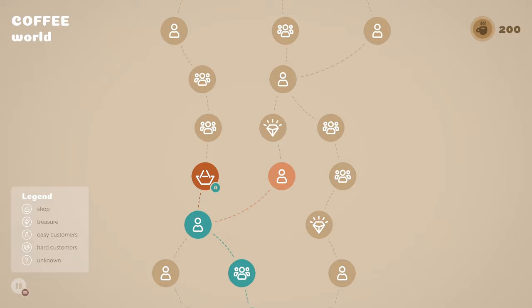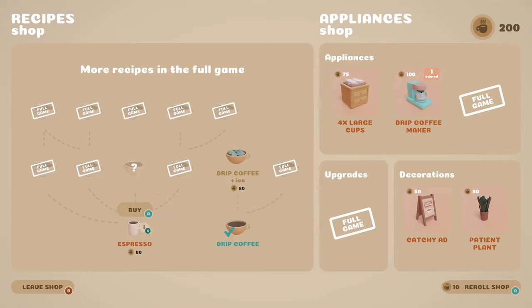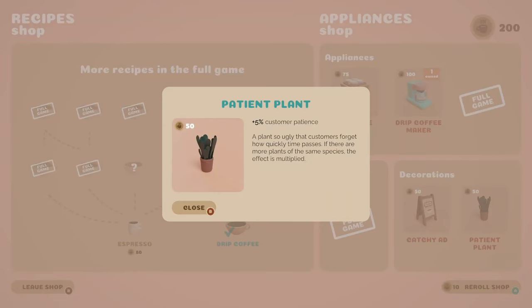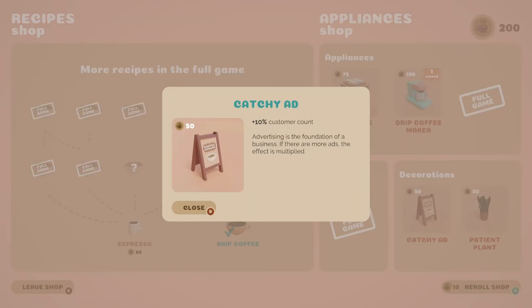Let's check out what a shop is. What can we find in here? Oh, a new recipe. Some decorations. What do decorations do? Five percent customer patience — so decorations make customers forget how quickly time passes. Oh, that's cute. More customers — advertising is the foundation of a business. There are more ads, the effect is multiplied.